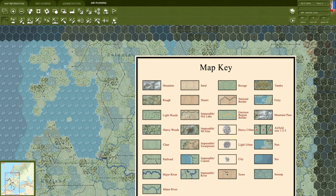Some things to pay attention to are the demarcations for urban areas. You could have a town, which is just a dot — you can see these dots on the map. You could have a city, a light urban, or a heavy urban area such as London or Berlin. Those will have different penalties if you attack them, bonuses if you're defending, and different movement costs based on how they are labeled.